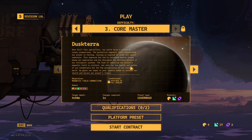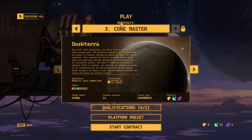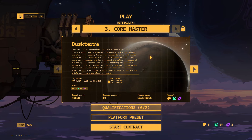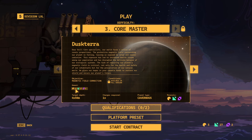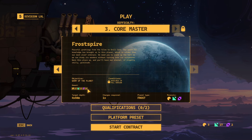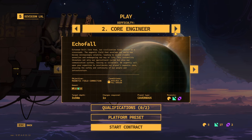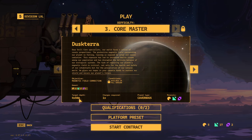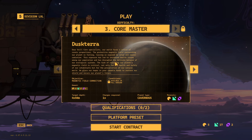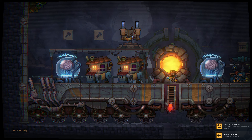So with five turret expanders on your platform you'd have double range on all turrets. Make sure you pay attention to upgrades, platform upgrades, and qualifications. When you complete a difficulty 2 run — called Core Engineer — you unlock not only difficulty 3 but also the Frost Planet, which gives different mineral rewards. Difficulty 3 also increases the target depth from 3 to 4, meaning you need to activate your drill four times before the contract is complete, making runs significantly harder.